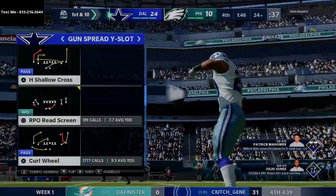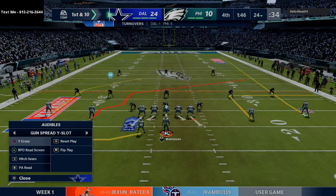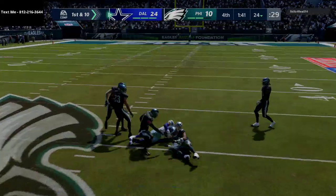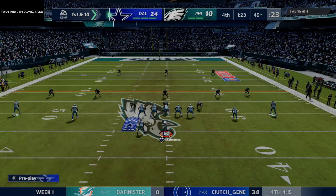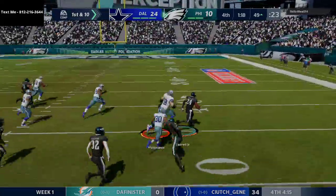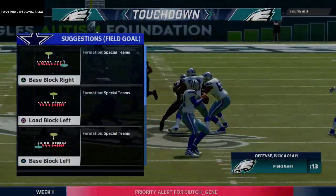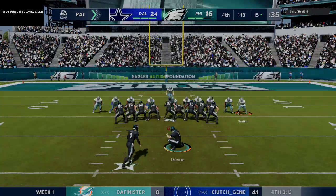Now we're just padding the stats, trying to get Patrick Mahomes an MVP trophy. No offense — my X-factor — the key to success. Trying to send a little message to our Eagles user. Of course as we do that, we throw a wide open interception to AJ Trail — I thought he was in man coverage, ends up being zone — and he gets a nice pick-six. Good defense. I was playing a little rude football trying to send a statement and he sent one right back.